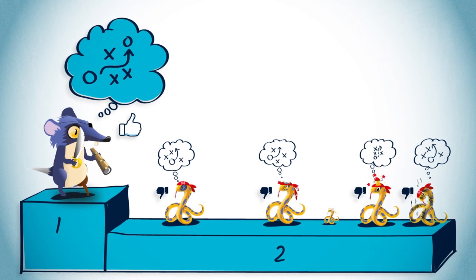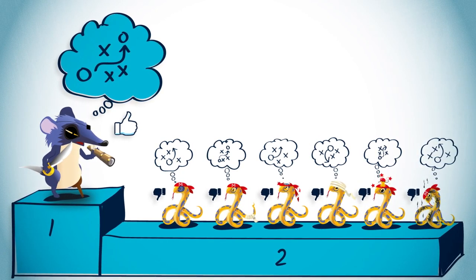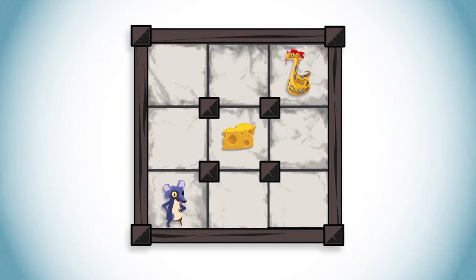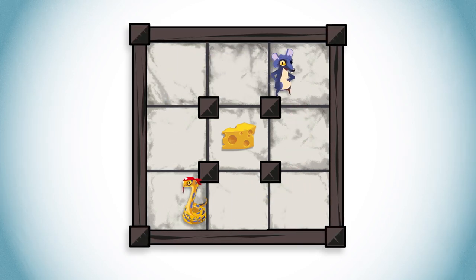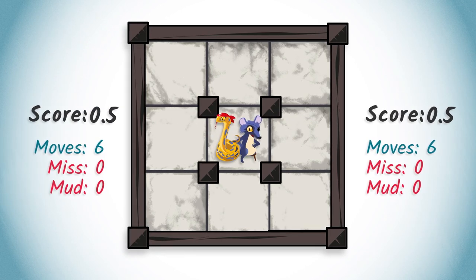In other words, it's a strategy such that, for any strategy of the opponent, the game is won. At the beginning of a game of Pirate, there is no winning strategy for any of the players because the maze is symmetrical. Consequently, if both players choose the same strategy, then the result will be a tie.